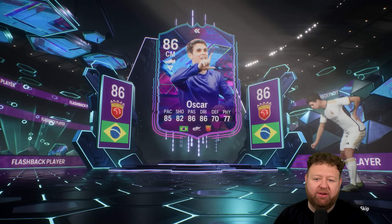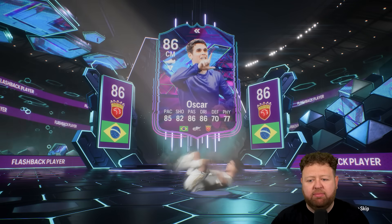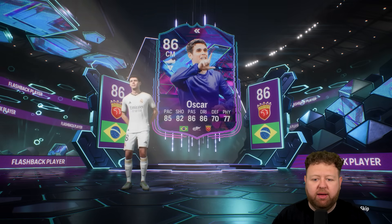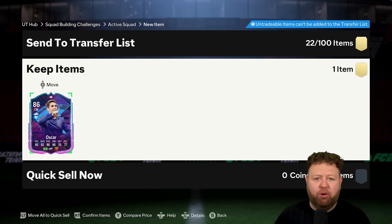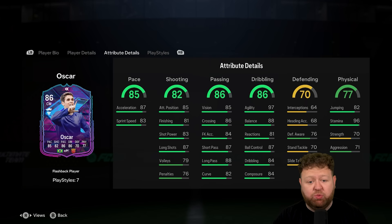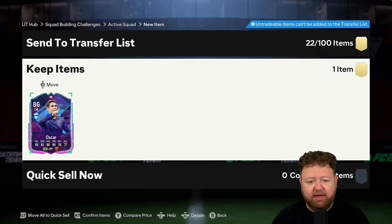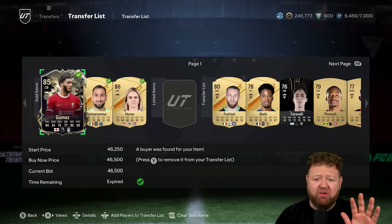You wouldn't really want to miss out on that. It's basically the same price as an 86, maybe even cheaper. And I'm sure you've got the fodder in your club. Oscar, funnily enough, was the very first player to pop out of a pack for us in this year's RTG. And as such, we levelled him up via the Evo section one time, I think to a 79 or something. I never Evo'd him again since.